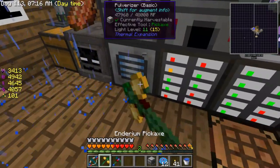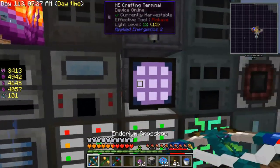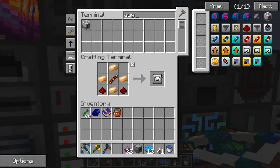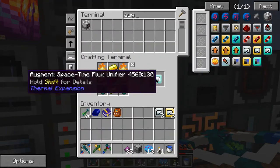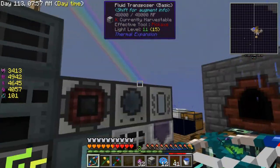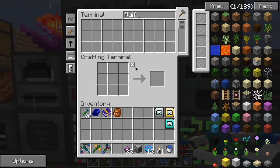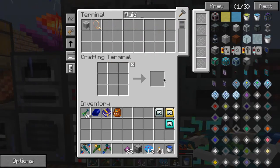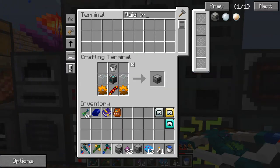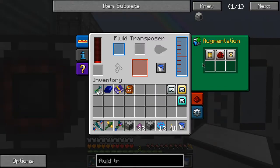Let's make a resonant pulverizer as well — beautiful. I need the augmentations for that as well. I'm going to make two more because I'm going to need more. I'm going to run out of stuff for this, aren't I? Nope — beautiful. And do I need a better fluid transposer? Everything else is resonant so I guess I do. Fluid transposer — yep, beautiful. Nothing in there, and let's put those augments in — yes.